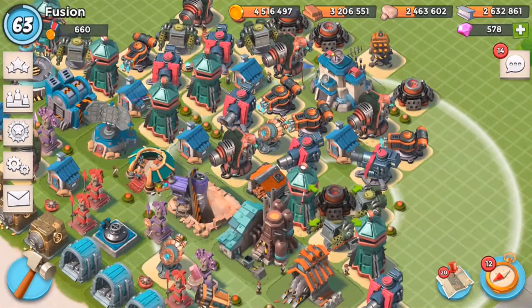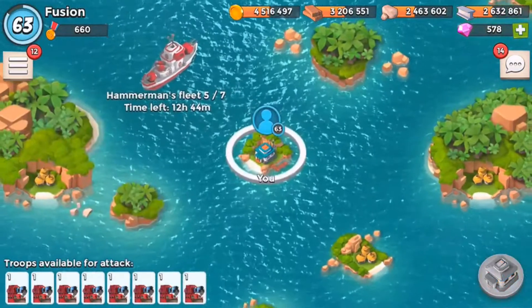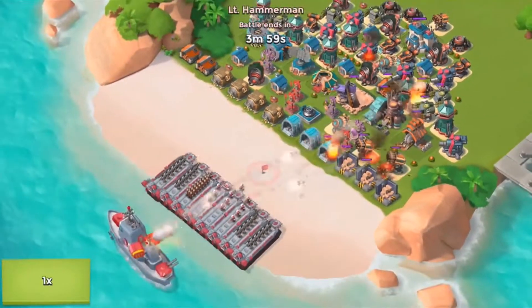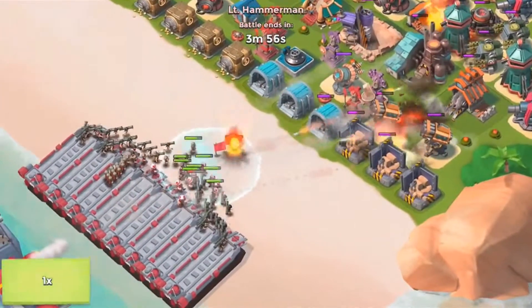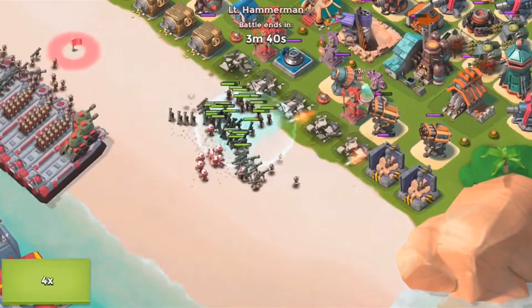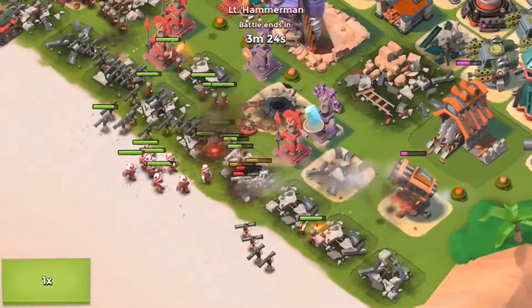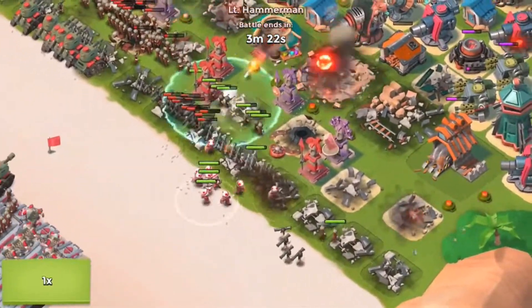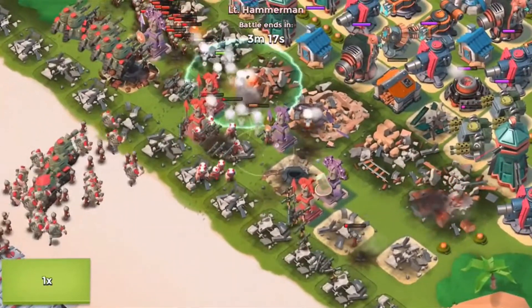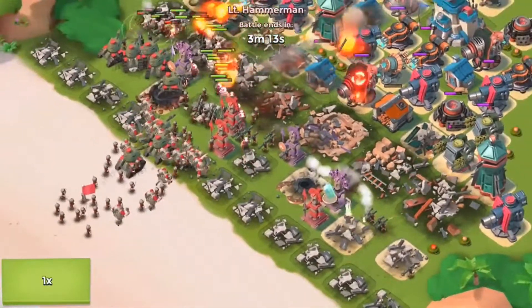I'm going to move some boom cannons and mortars up. Let's try that, and if that fails we'll keep trying. I at least want to beat fleet number five. Speeding it up a little - and it actually looks worse this time. Why does it look worse? That wave was actually way worse than the previous one.